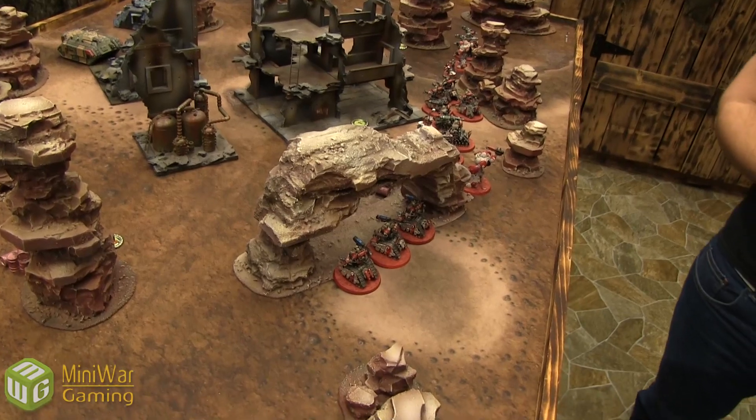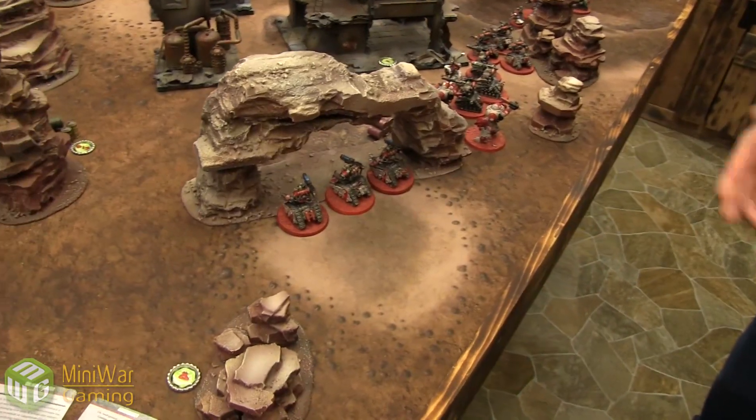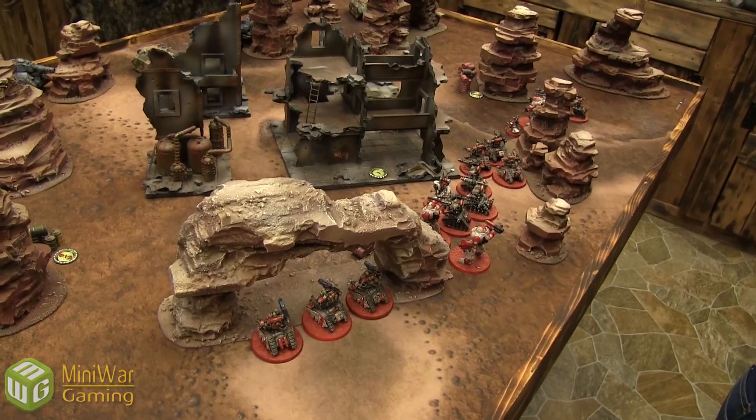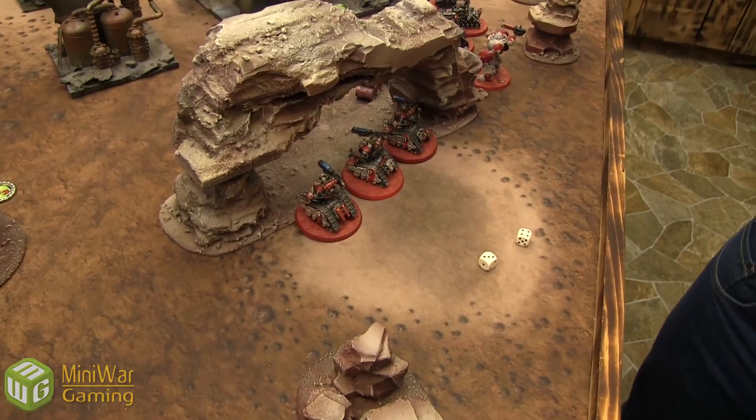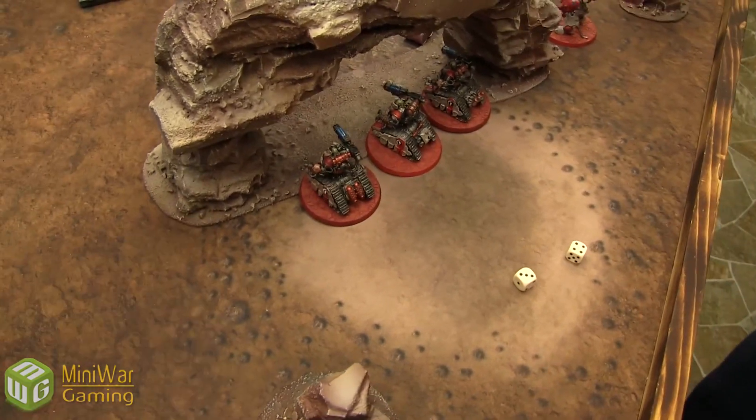The Canticle for turn one will be Shroud Psalm. It gets my entire army Shrouded, and the unit with my Warlord has Shrouded and Stealth. The Breachers are moving through cover going four inches.